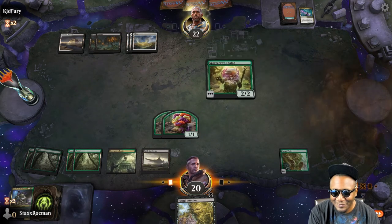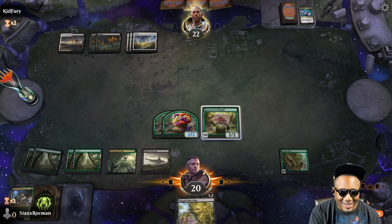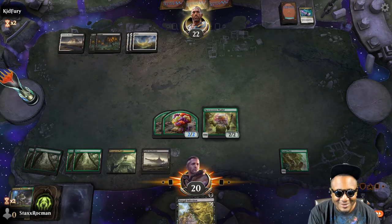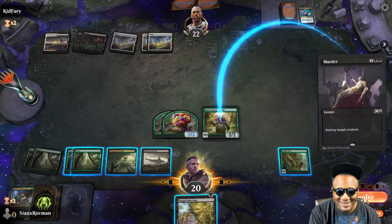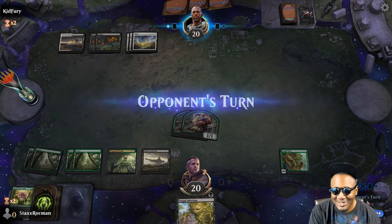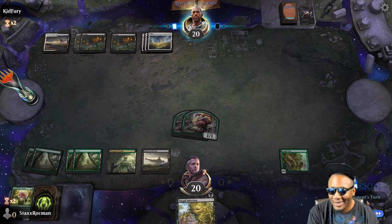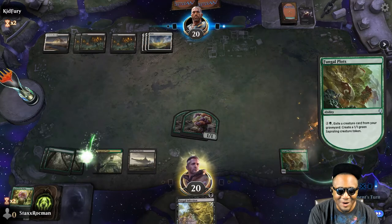He might kill my Spore Crown, but it's alright — I have Fungal Plots, I can make more. This is basically just remove all your stuff. I don't know what his endgame is, I don't know his objective or how he plans on winning. But I guess the secret will be revealed after he's done burning enough flowers.